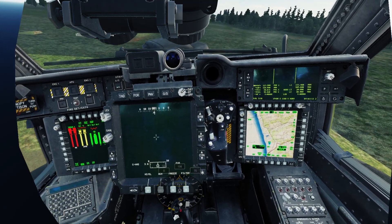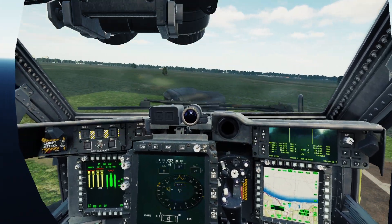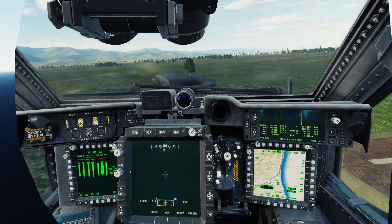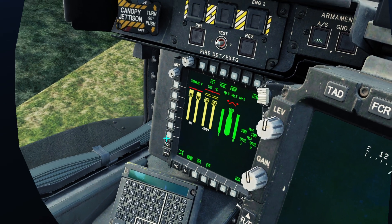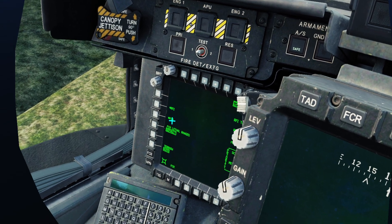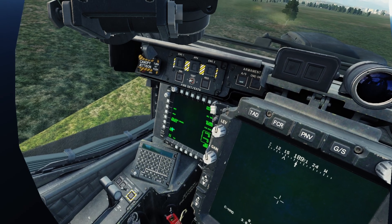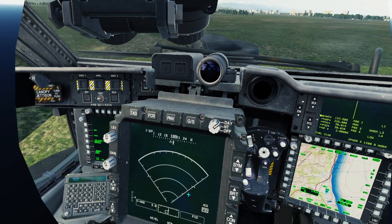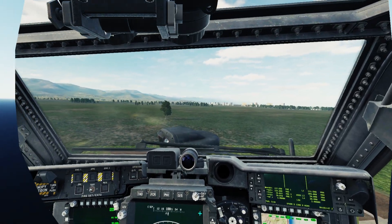The shooting range is right behind us. First, you have to check the FCR window utility — the FCR dot should be full, which means the FCR is ready. Now, in the central MFD, select FCR on.